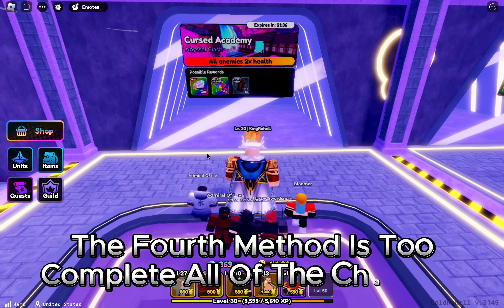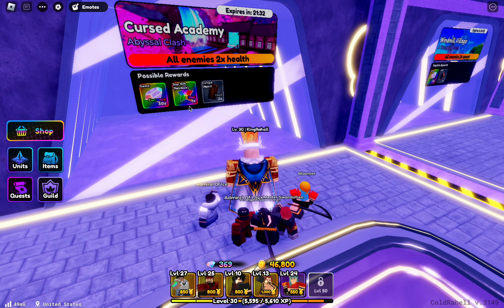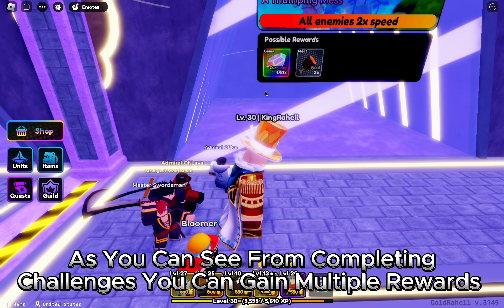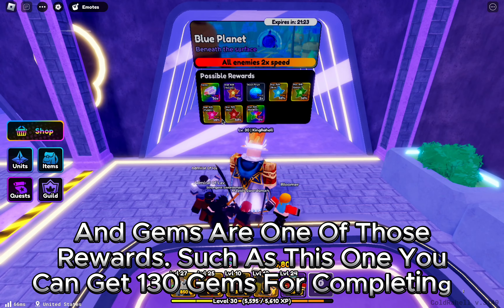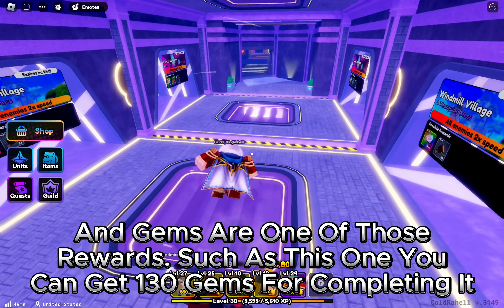The fourth method is to complete all of the challenges. As you can see, from completing challenges you can gain multiple rewards, and gems are one of those rewards — such as this one where you can get 130 gems for completing it.